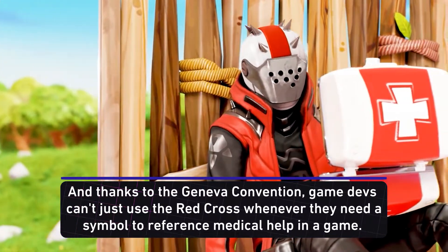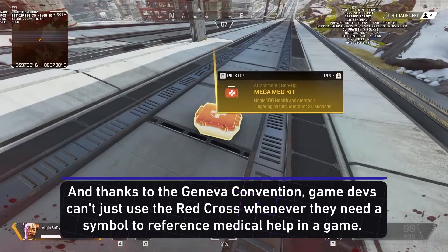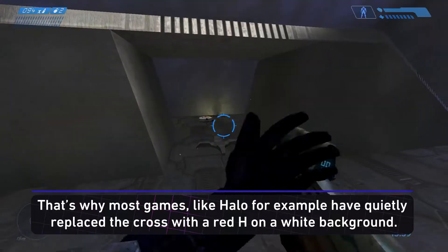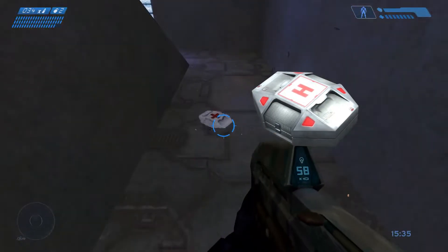You might not actually have noticed, but that's why in a lot of games you won't actually see a Red Cross on medical kits or on the side of ambulances. You'll see some other symbol that tries to imitate it. Like in Halo, for example, they've quietly replaced the Cross with a red H on a white background. And now you know.